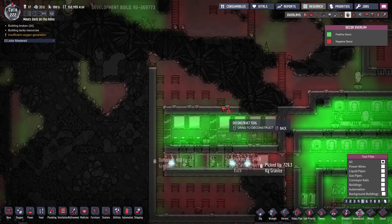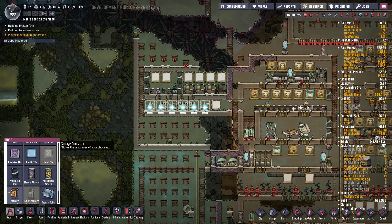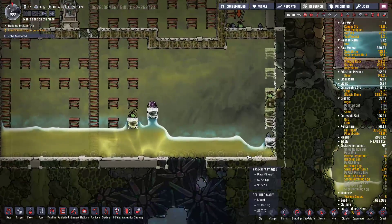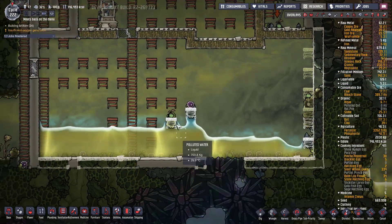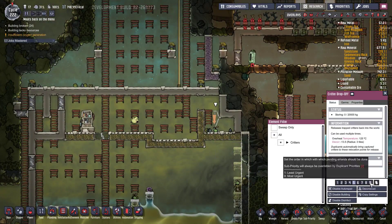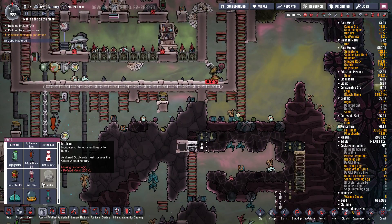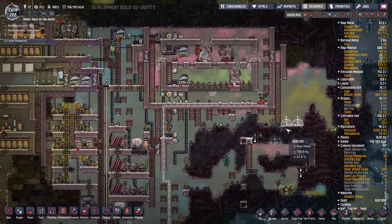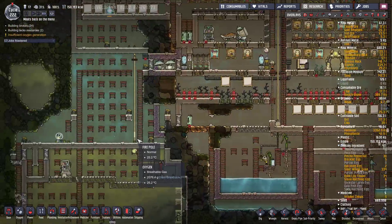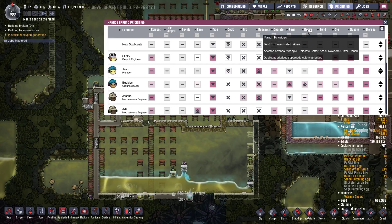I was contemplating putting some storage up here - why not? We're still going down here. At some point we want to get that built too. I want to make sure exactly what the water level is. If I put this on nine priority, is that gonna help? They wouldn't deliver them - maybe it's just because it wasn't a high enough priority. Is it a ranching job? Relocate critters.